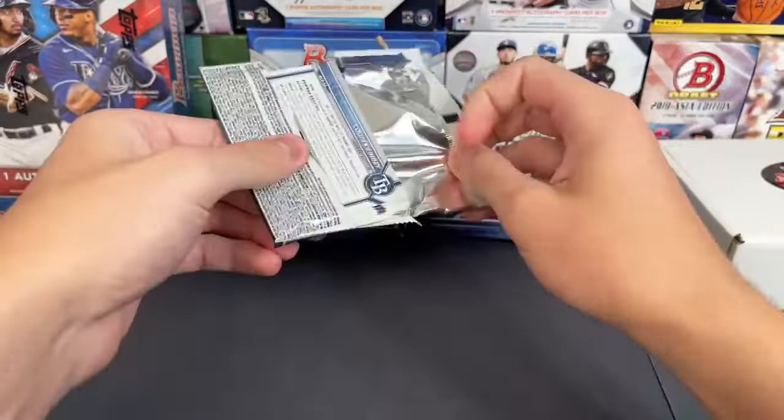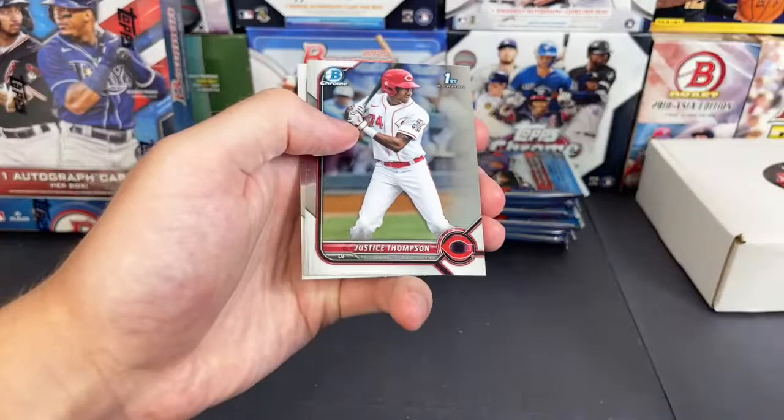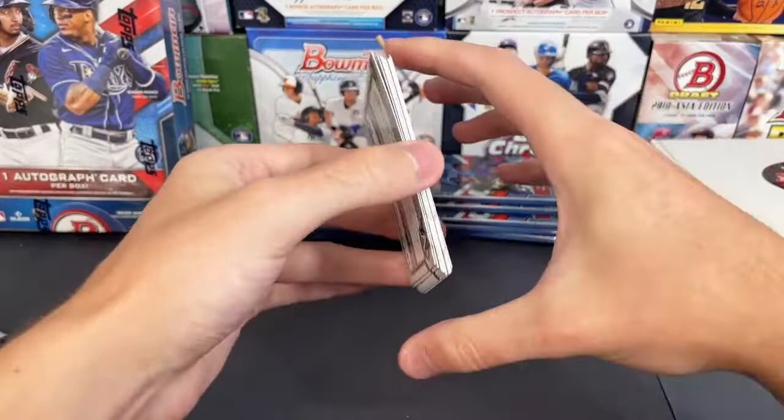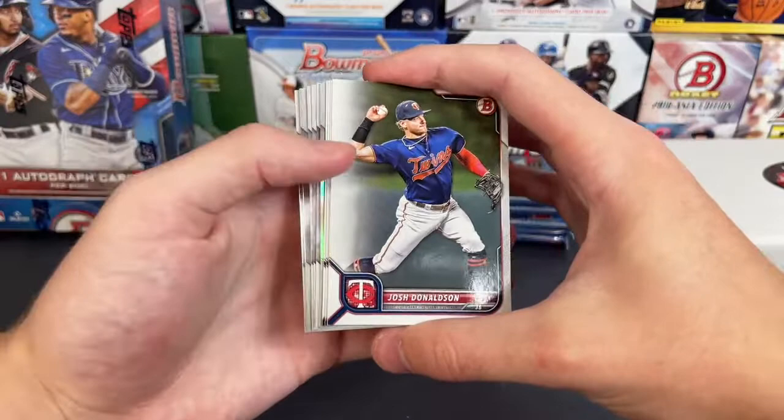So we've got a couple decent colors — the blue as well as the Alcantara orange. Let's see if we can keep it up and get some nice names. Apreciado, Justice Thompson, and Cooper Kinney — none of the top 5-10 first chromes yet but we have got some good color. There's a thick card — looks like it's going to be a refractor autograph since it's in a different spot. Should be our autograph right here, good luck everyone — should be out of 499.